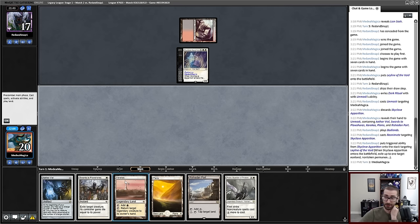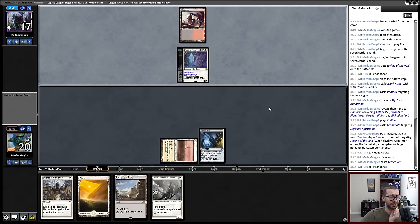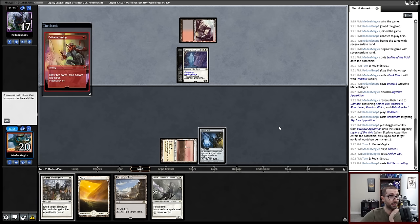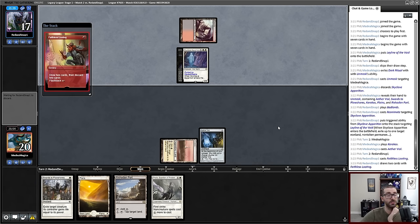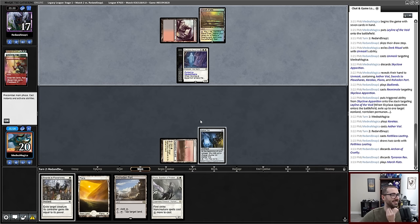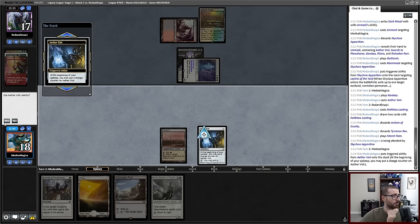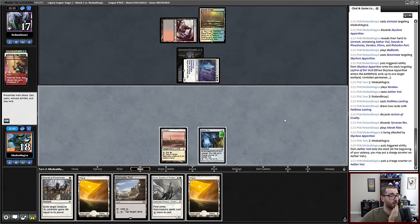Note that 60-card Death and Taxes almost never played Leyline of the Void back in the Mangara days because the format was slower as a whole. It wasn't uncommon to play three or four copies of Rest in Peace in your sideboard instead. Porting my opponent and playing Thalia end up in similar spots for the next turn cycle.